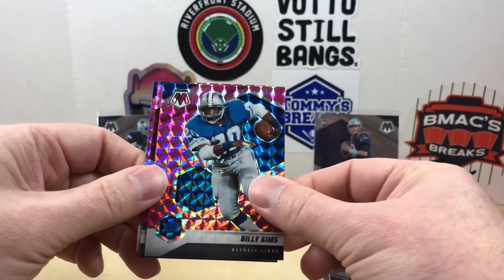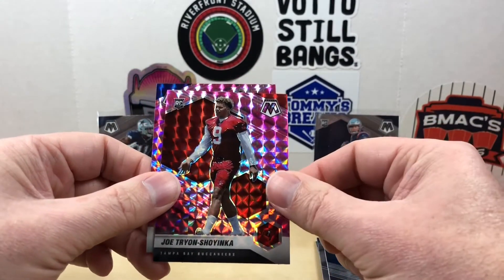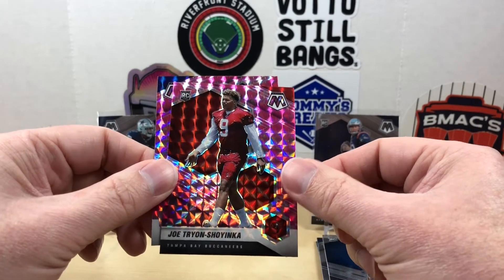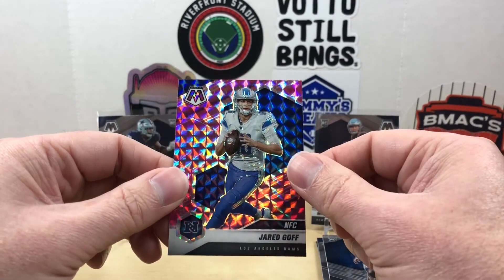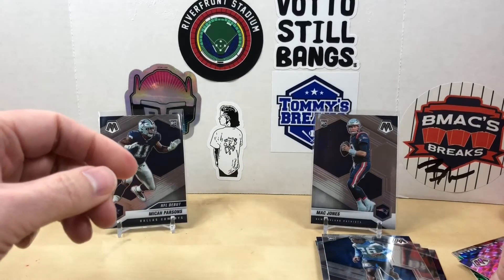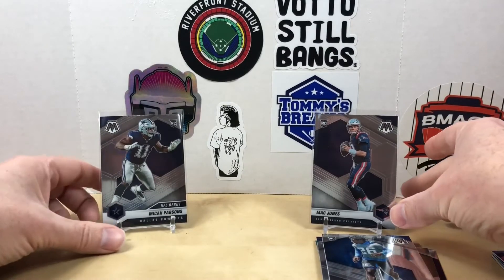Our pink camos starting off with a Billy Sims, then a rookie — Joe Tryon-Shoyinka, I think that's how you say that — and we finish off with a Jared Goff NFC variation. Quite a few Detroit Lions cards but overall a pretty successful pack.